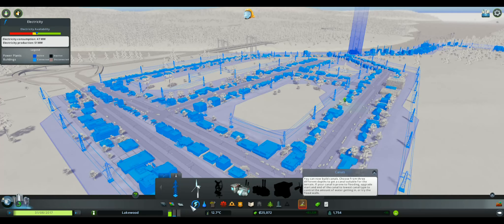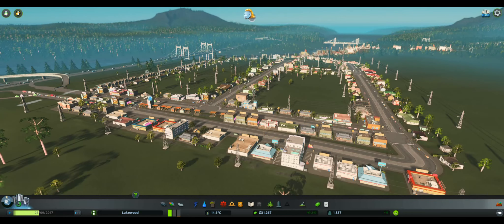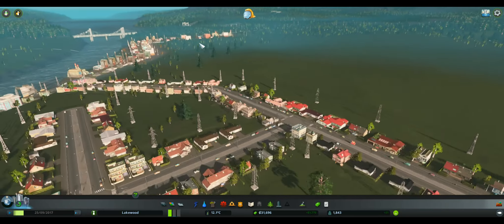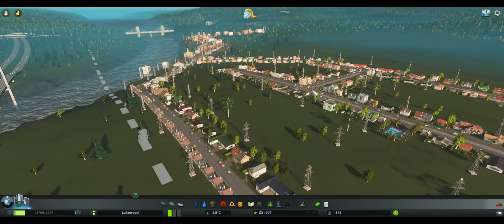Our electricity consumption is at 47 and our production is at 51 — I'm going to have to put in another power plant at some point. I think I'm going to leave this episode here. I don't want to keep expanding too much too quickly per episode — I don't want to end up like last time where I had to redo the entire city because I lost so much money. I'm going to let this run in the background for the next couple of days so that next week I can purchase a bunch of parks and plazas, expand the commercial zone, expand residential, and add more industrial zones. If you guys liked this video, please press the like button, comment, share, and subscribe. I'll see you guys next time.